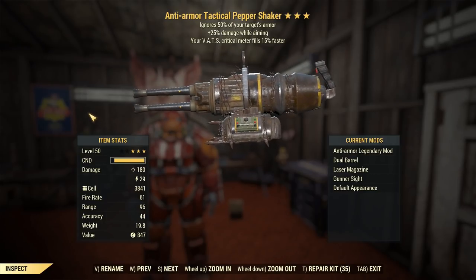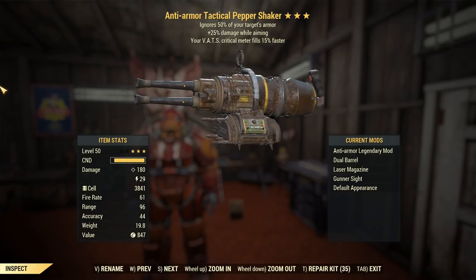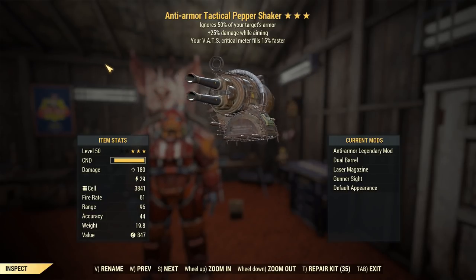It's one of the new Meat Week heavy guns that was pretty sought after — a very low plan drop. You can trade these, so if you didn't manage to get the plan during Meat Week, you can go out and find them.